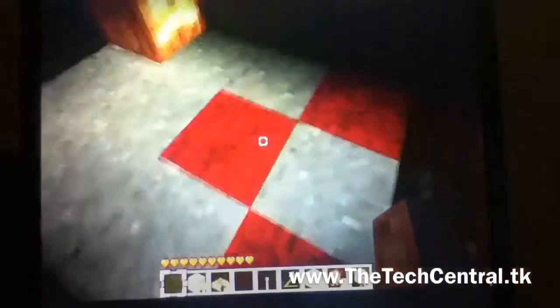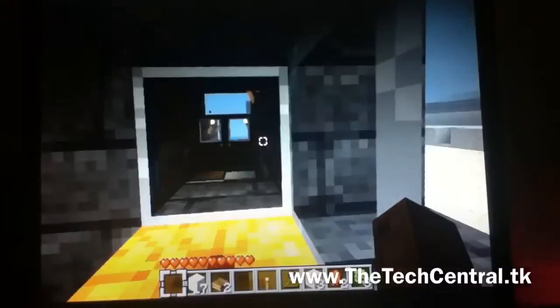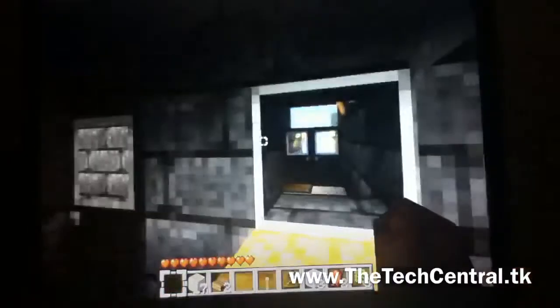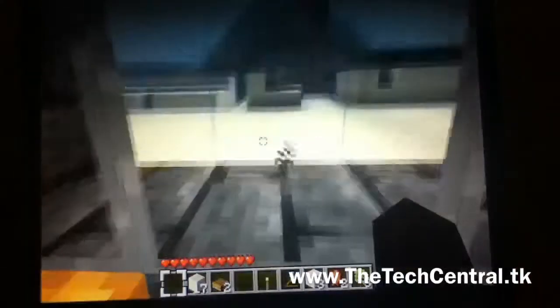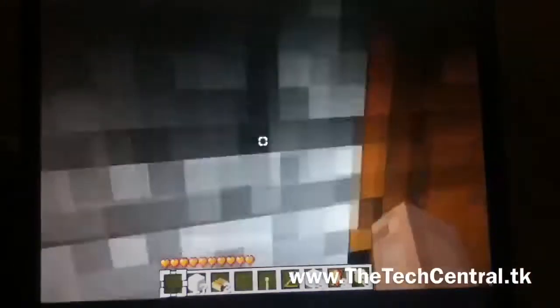Here is another entrance — this one has a red checkered floor, which is not completed yet. And here is that other door for a quick entrance. Here I have a window to see my main entrance, just in case I see zombies coming in. Some windows again — I do have torches out all around the perimeter, just so I can see outside if there is anything coming in any direction.